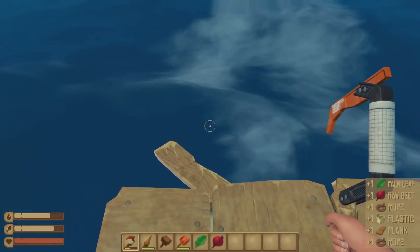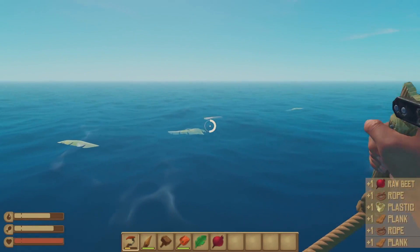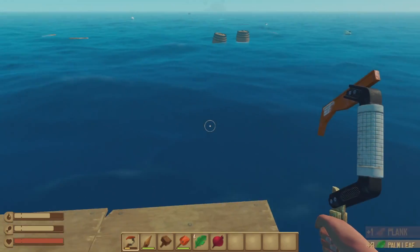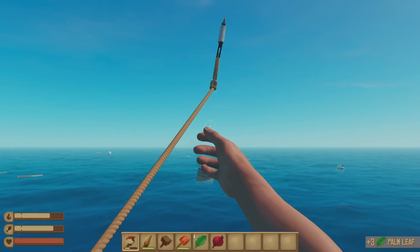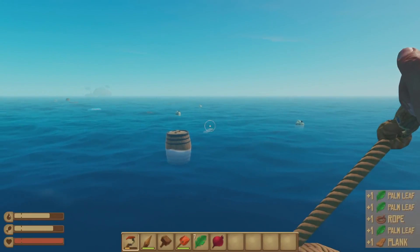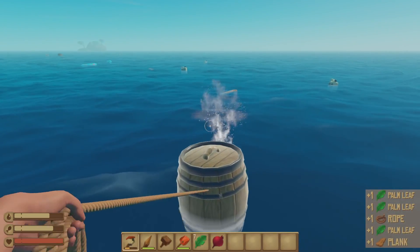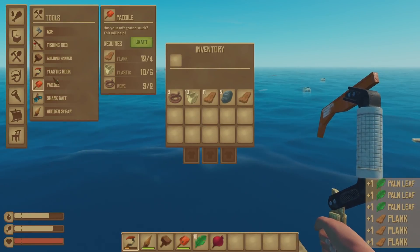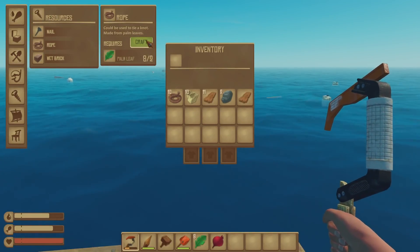If you can see the far left of our tool belt, this tool I'm using — it loses its health. Everything you have, all your tools have health, except for the build hammer. That doesn't. So you want to definitely keep an eye on that and make a new one when you need to.